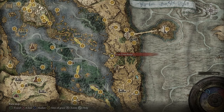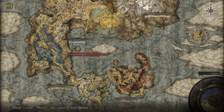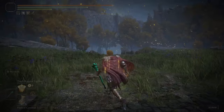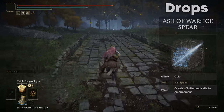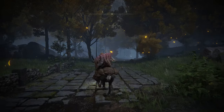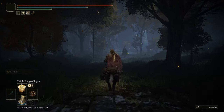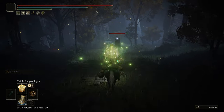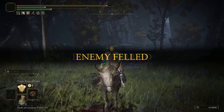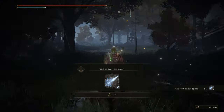The next Knight's Cavalry I'm going to show you is over here at the Gate Town Bridge Grace, in Liurnia of the Lakes towards the southern part of the region. Just along this road will be the path it takes and we can go ahead and head down it. And once he's dead, he should drop the Ash of War Ice Spear.